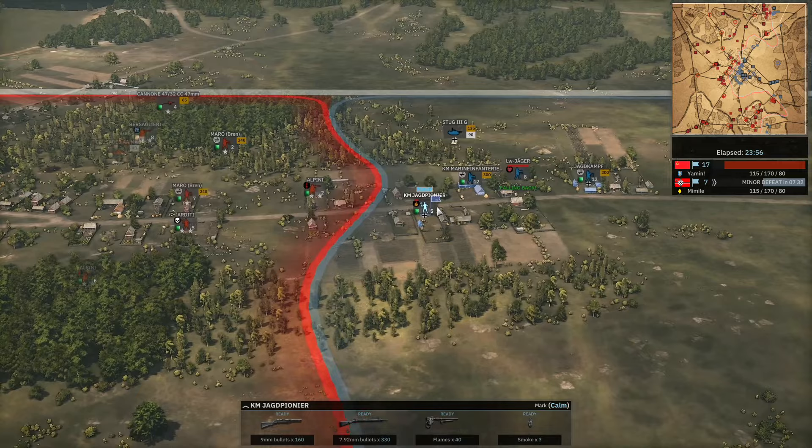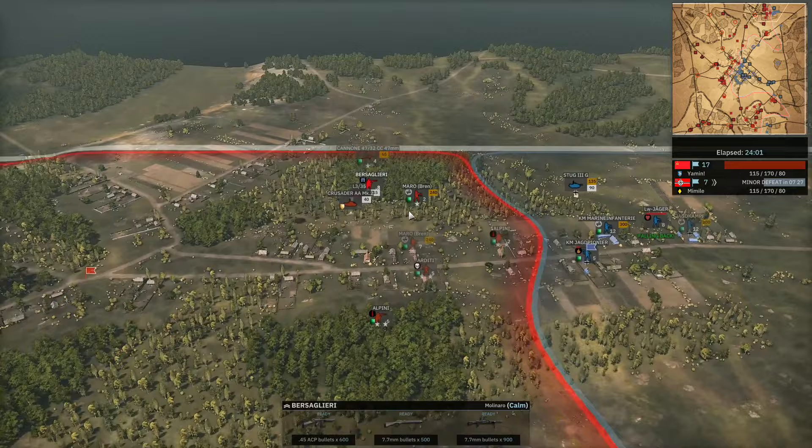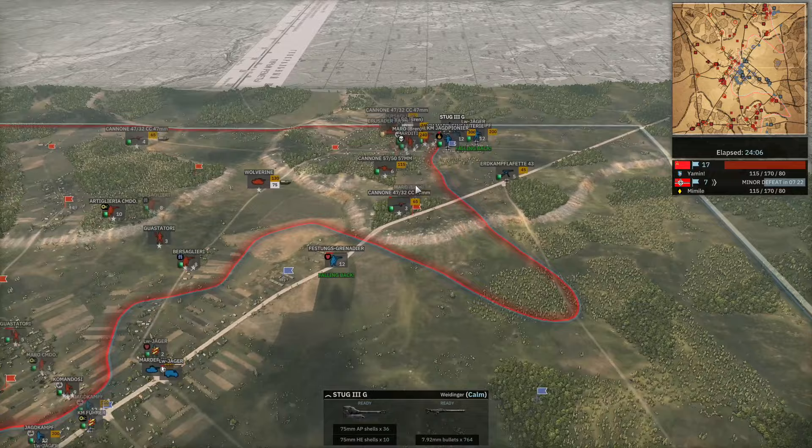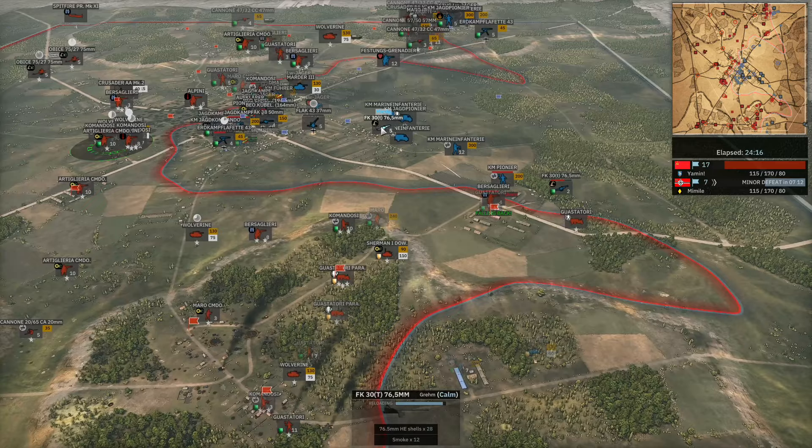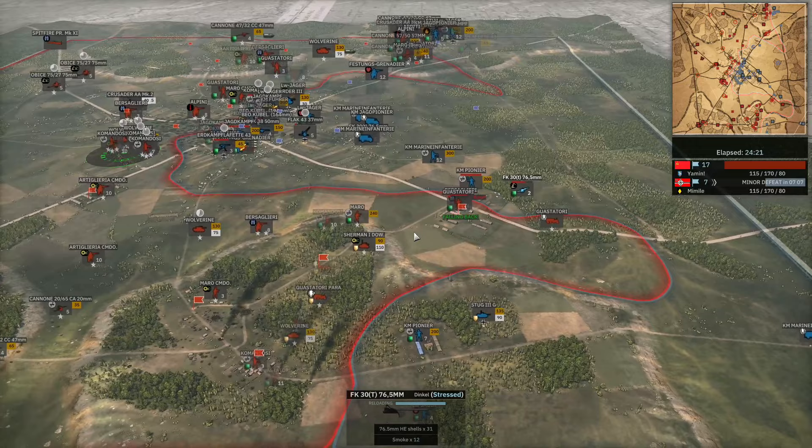The reinforcements are arriving there — Bersaglieri, Crusader AA, the L3. The Stug is going to be the main thing to deal with, but the fact that Yamin has the 57mil and the 47mil that far up is so irritating for Mimil. He can't seem to get the artillery to do the job — he's got these 76s out, but they're not radio and they're not very effective, not going to be enough. Yamin going for a reinforcement grab here with his Guastatori — he's going for the touchdown! He'd have to be in the middle of the map to make that work, because that's actually not a reinforcing road. But he is going to go for it regardless.